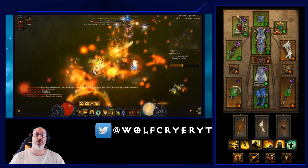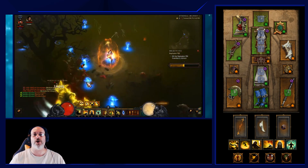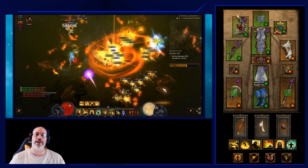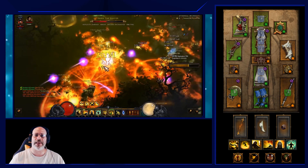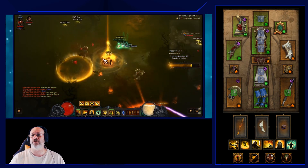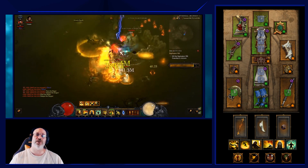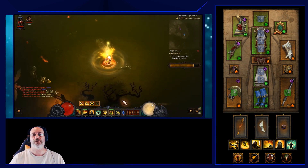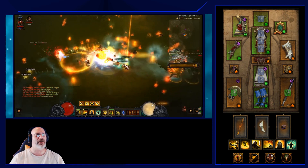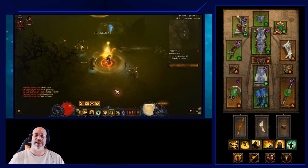That's the Sage's Wave of Light Monk build. Hopefully this helps you farm tons of Death's Breaths, get some crafting done, and improve your gear. I use this build primarily to craft great weapons and increase my Greater Rift level, with the ultimate goal of climbing the leaderboards. Thanks so much for watching — hit that like button, subscribe, and comment below. Have a fantastic day!